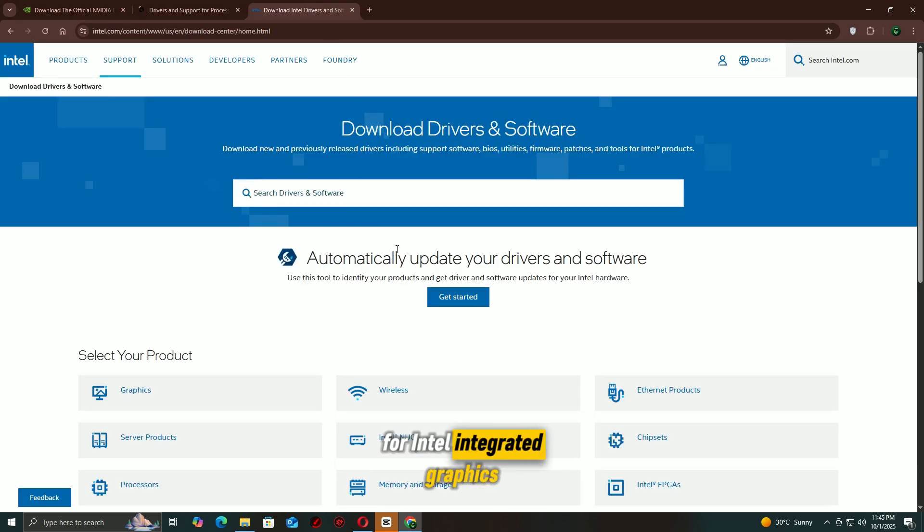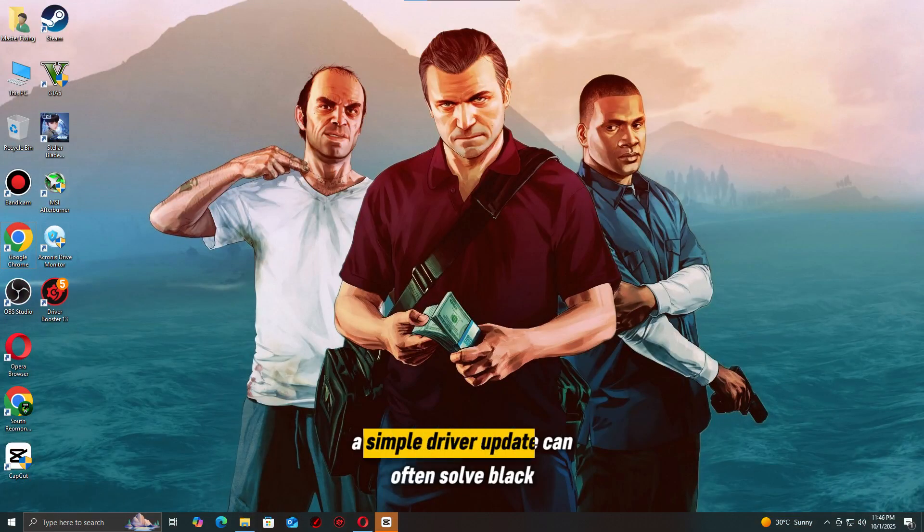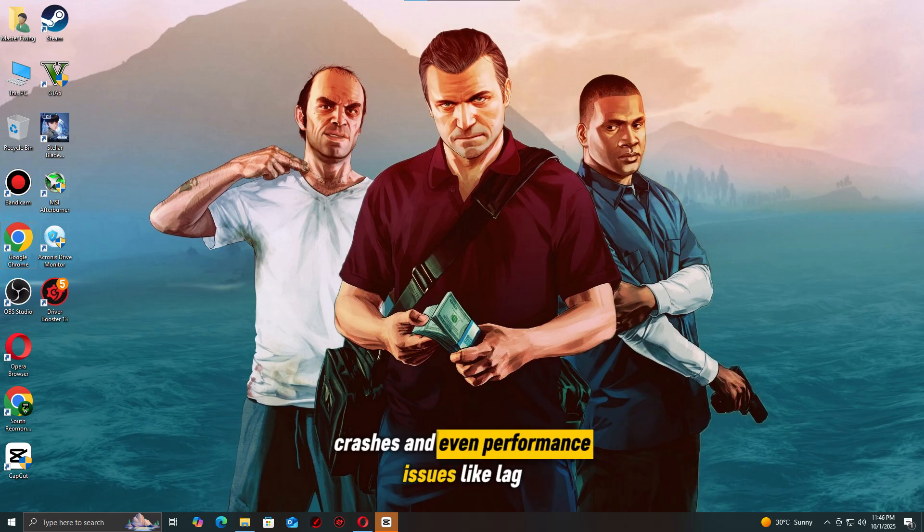For Intel integrated graphics, head to Intel's driver and support page. After installing the update, restart your PC and try running GTA V Enhanced again. A simple driver update can often solve black screens, crashes, and even performance issues like lag.